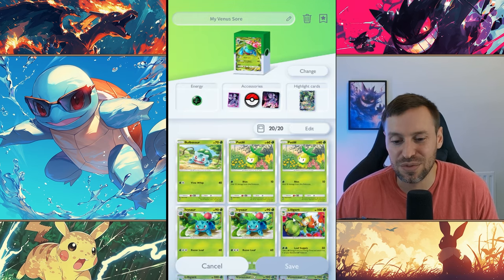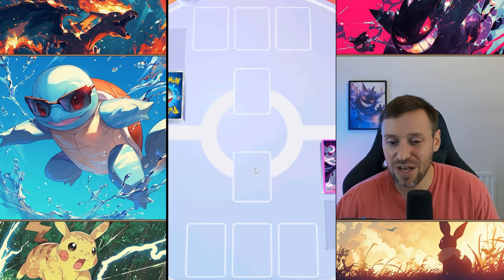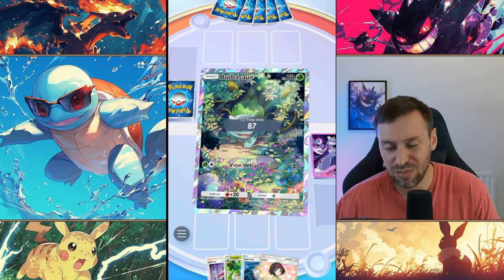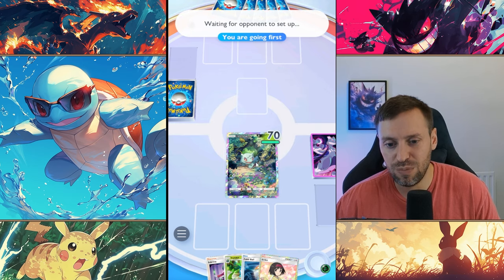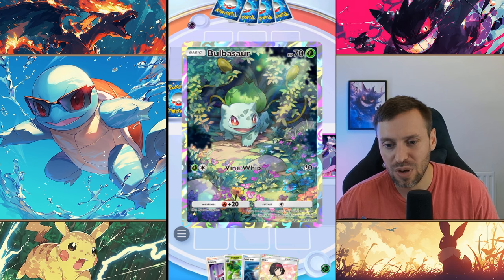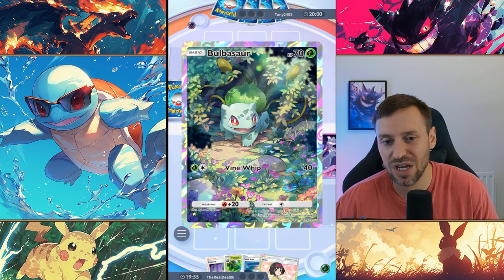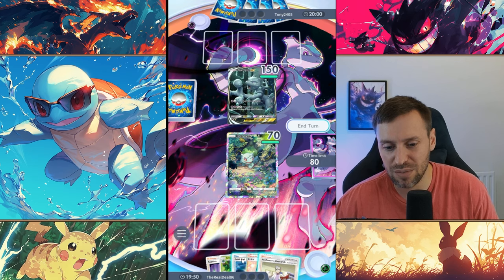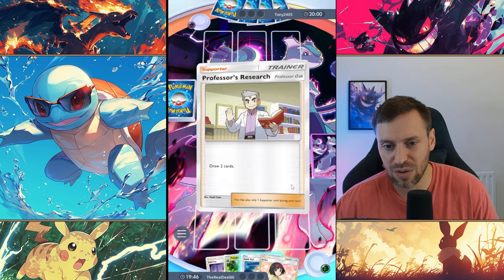We've talked about the deck — now let's get into some battles. We're going first and we've got Bulbasaur. I'm hoping we can start popping off. Bulbasaur has 70 HP and 40 damage from Vine Whip but needs two energy. Ivysaur is also hard to get popping off early, so we're going to drop our Professor Oak card first.